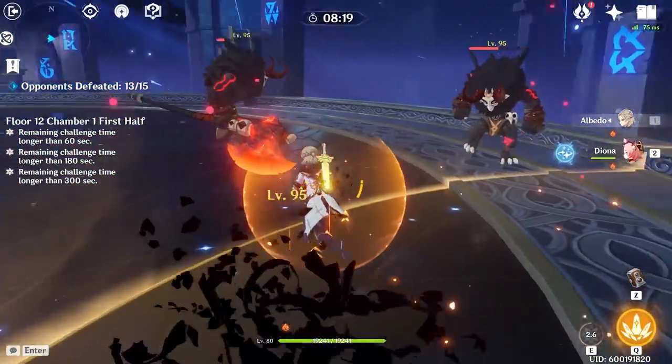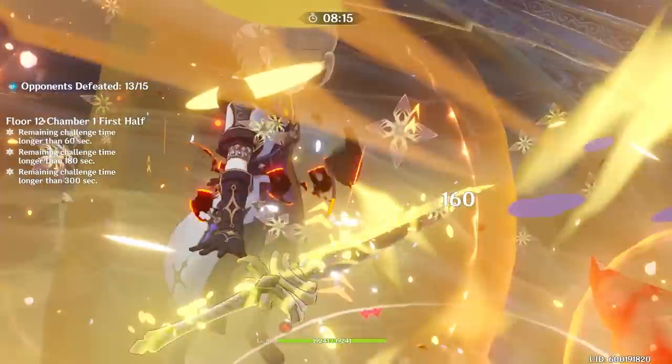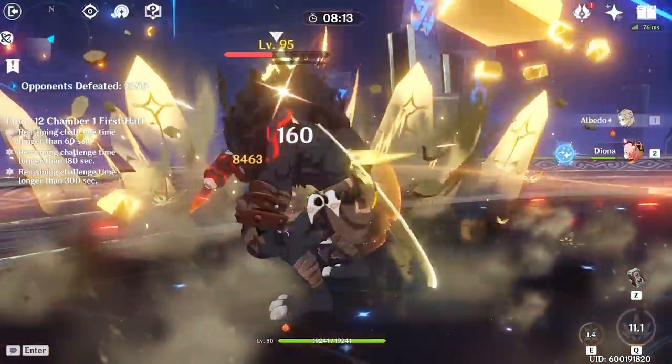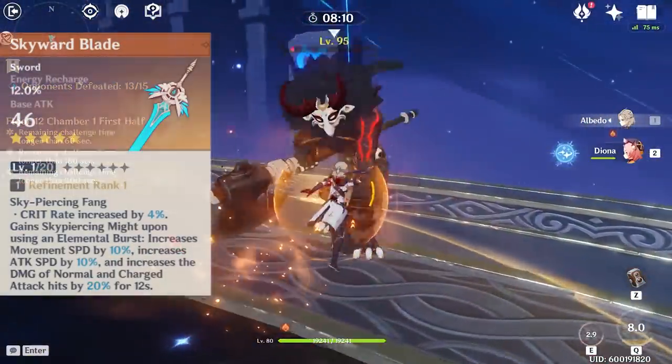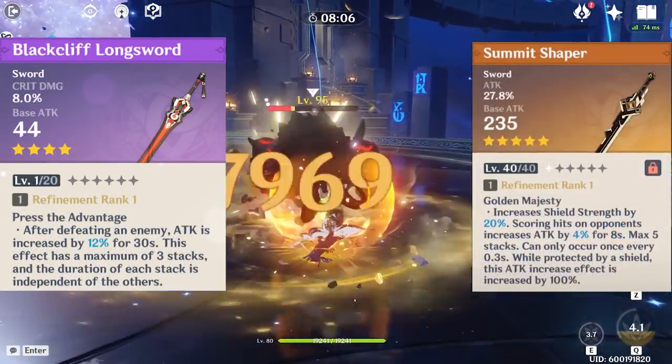While these two weapons seem to be the highest performing in most tier comparisons, there are also plenty of other options that will work just as well, such as the Skyward Blade, the Black Sword, the Black Lift Sword, and Summit Shaper, amongst others.